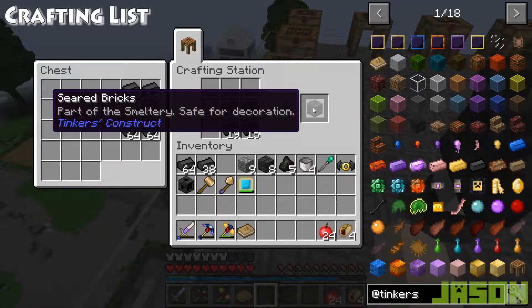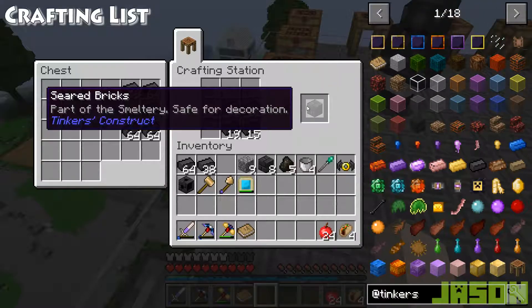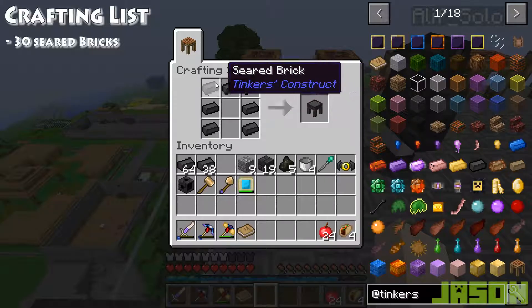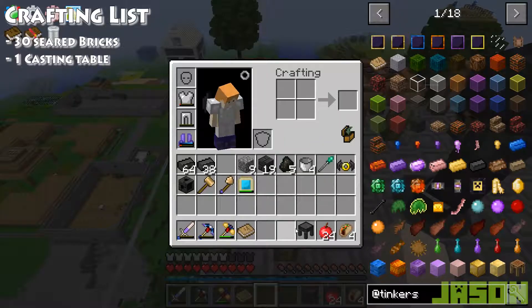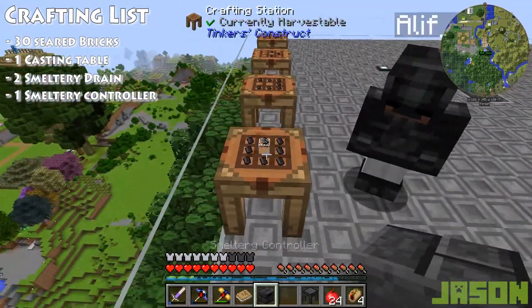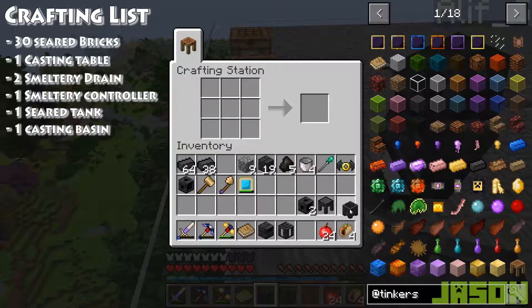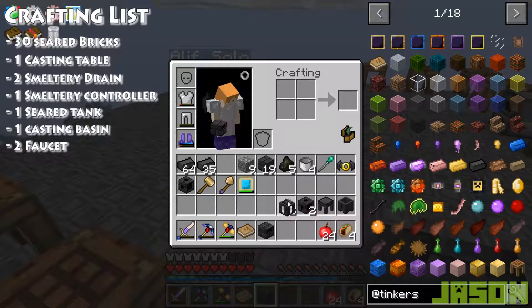Seared brick you put in a 4x4 to make seared bricks. With seared brick you're going to need a casting table — made like your pants in Minecraft. You also need a smeltery drain — make two — a smeltery controller, a seared tank, a casting bin or casting basin, and two faucets that you hook up to your smeltery drain. Now you should have everything for a basic smeltery.